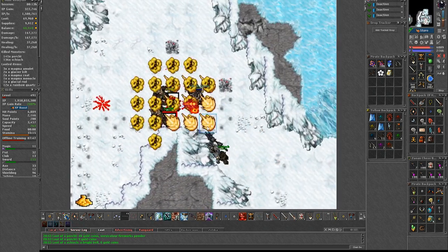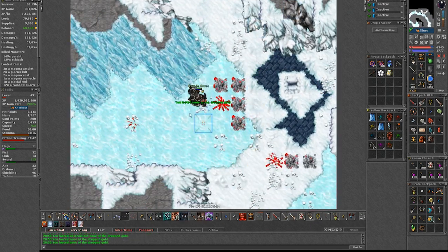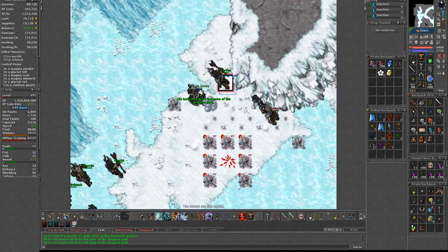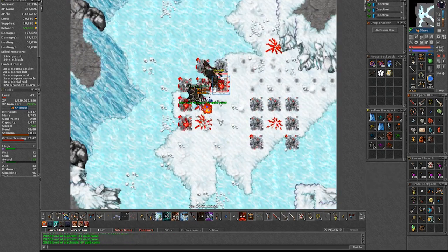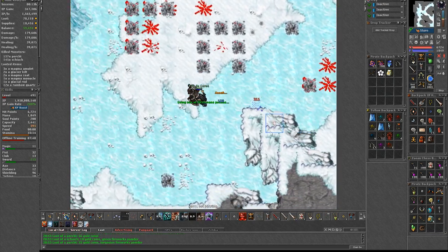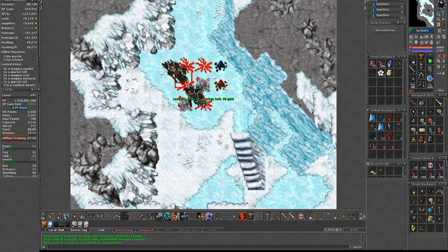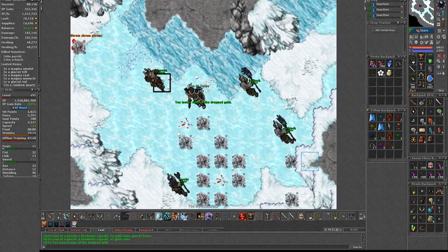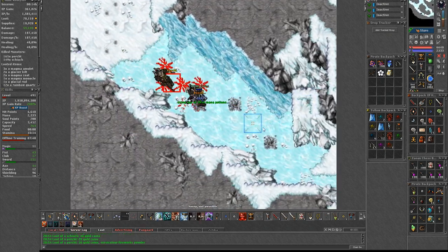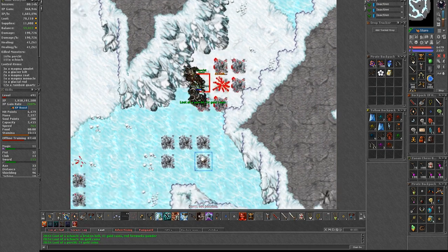The experience turned out to be decent — I was making 1.7kk an hour on 200%, which should be around 850k on 100%. Sure, I'm very high level for these monsters so I wouldn't say this is the kind of experience everyone can get. But in terms of damage, my level doesn't make much difference because these monsters have 600 HP and their damage is comparable to a dragon. Where I do make a difference is in my speed to move from pull to pull. Even if you manage to make 500k on 100% at a lower level solo or duo, it's probably worth it.